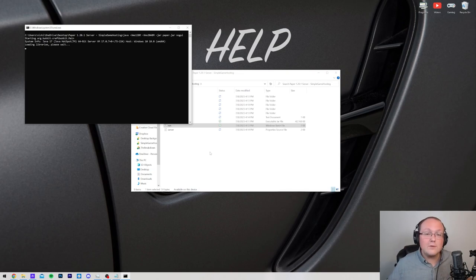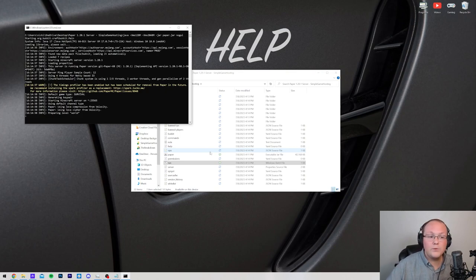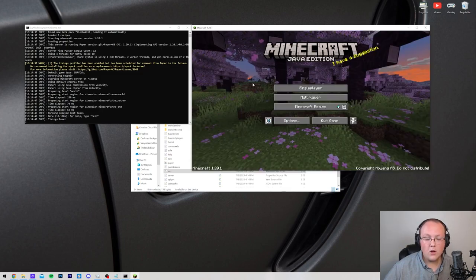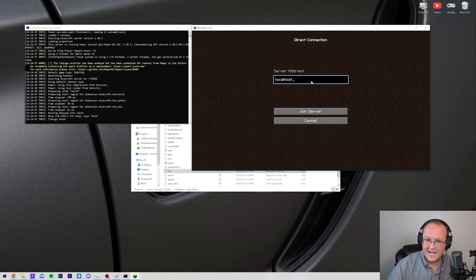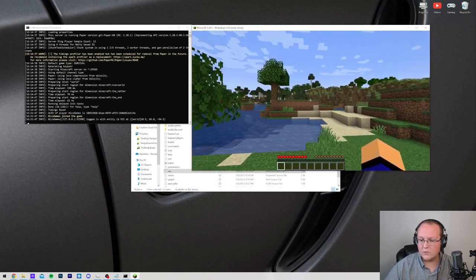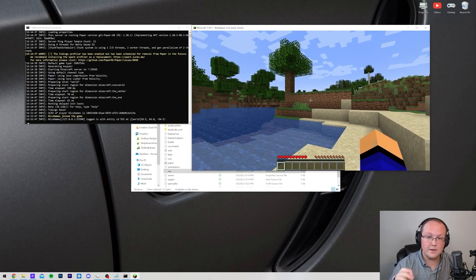At this point, you're the only person that can join your server, but it's important to join it just to make sure everything is working. Open up Minecraft, and once you're on the main menu with the server started, go to Multiplayer, click Proceed, and then Direct Connect. Enter 'localhost' as the server address — you're the only person that will use this to join, but it lets you test things. Click Join Server and you'll join the world.